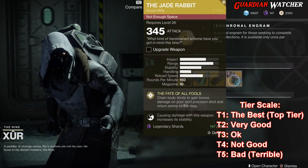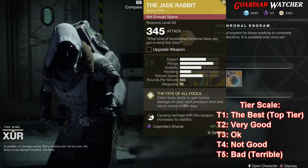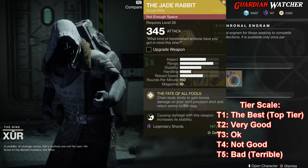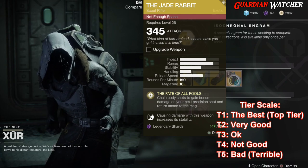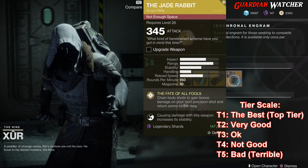For the weapon of the week, we have the Jade Rabbit, which is an exotic scout rifle. The intrinsic perk on this is Fate of All Fools — chaining body shots gains bonus damage on your next precision shot and returns ammo to the mag. This is definitely going to get a tier 2 in PvE as well as PvP.